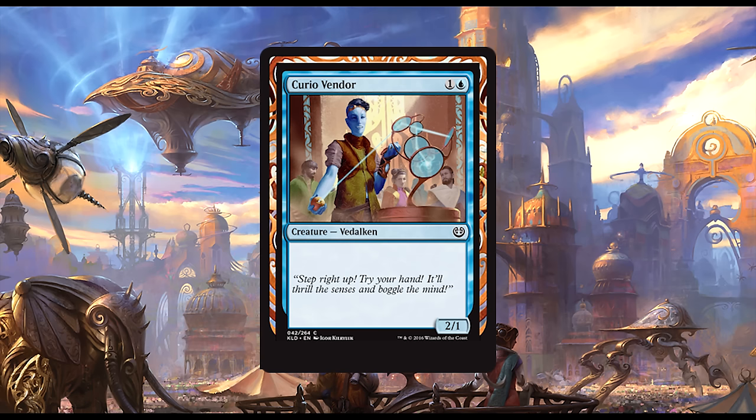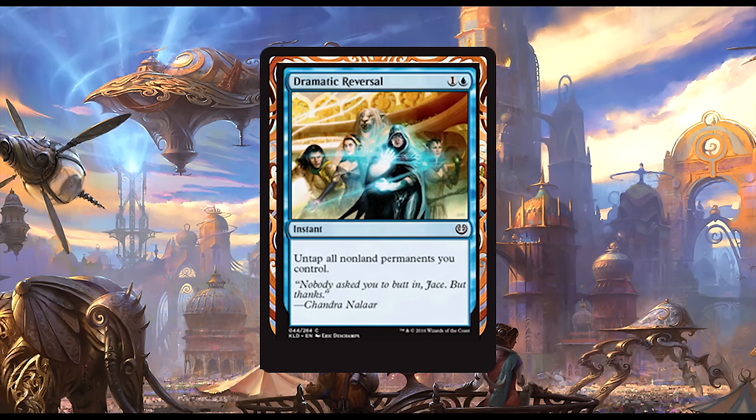Up next we have Curio Vendor. For one blue and one generic, we get a 2/1 Vedalken — that's it. I don't think Vedalken tribal is going to be a thing, at least not yet. Vanilla 2/1s for two are not appealing even in a tribal-ish deck. Please play something else in this slot.